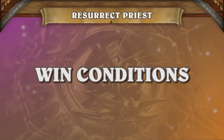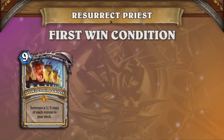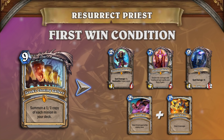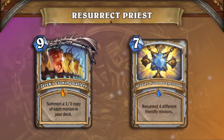Resurrect Priest is a very versatile deck, but its game plans are typically straightforward. While you have several different win conditions, none of them are overly complex. The general game plan is to survive until you can go off with one of your combos. Your main two win conditions are summoning your spell power minions with Xeric's Cloning Gallery and then killing your opponent with Mind Blasts and Holy Smites, or letting your big minions die and reviving them with your Diamond Spellstones. Depending on how your draws pan out, either game plan can be suitable for most games.